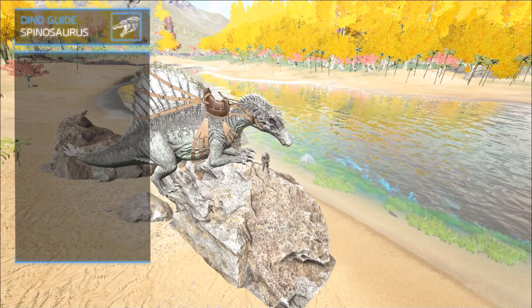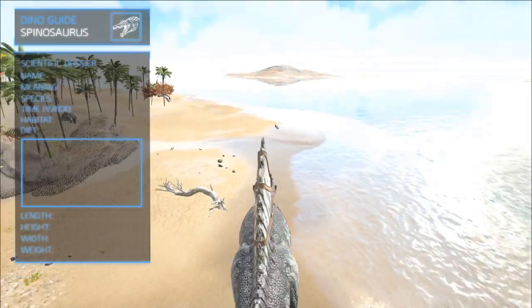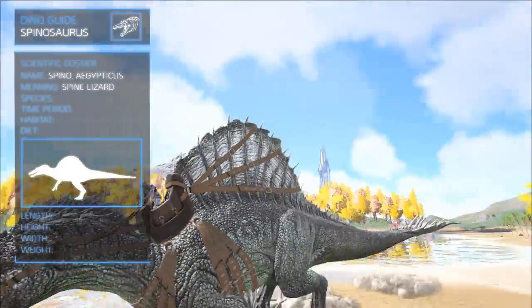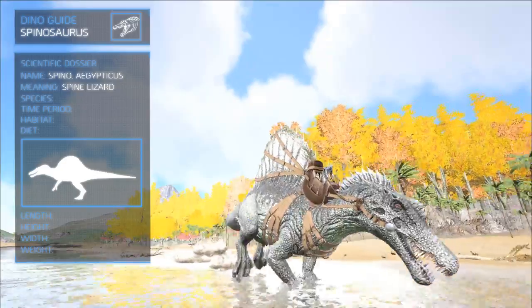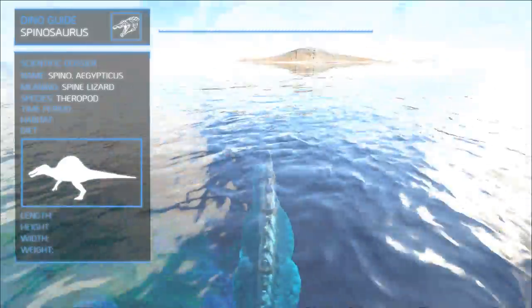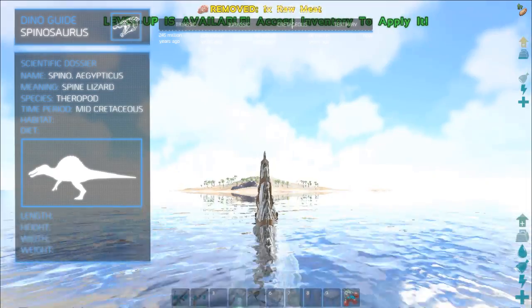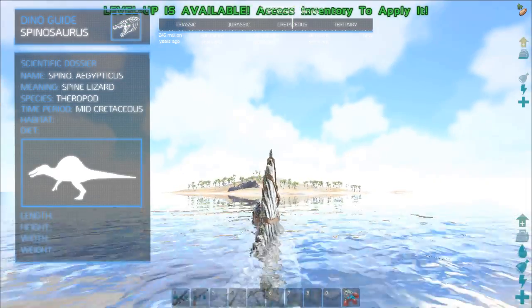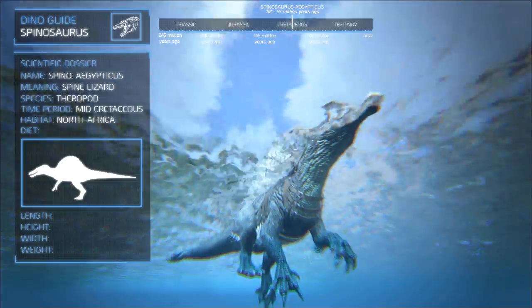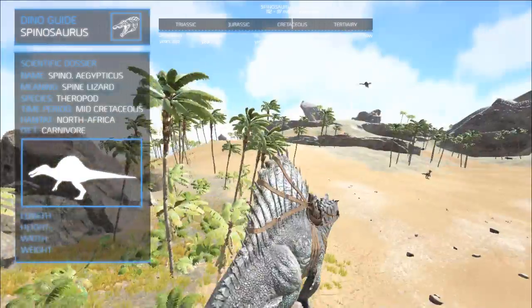The Spinosaurus is among the largest carnivores on the island — some were even bigger than the Rex and the Gigas. The name Spinosaurus translates to Spine Lizard. It belongs to the order of the Theropod and lived from the lower Albian to the lower Cenomanian stages of the Cretaceous period, 112 to 97 million years ago, where it roamed the north of Africa. Most remains have been found in Egypt and Morocco, where it fed on both land creatures and hunted fish in the waters of the region.